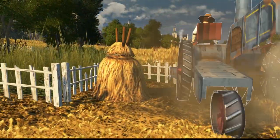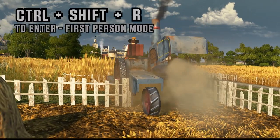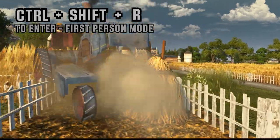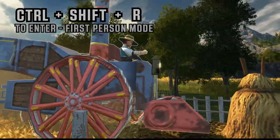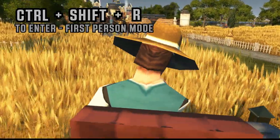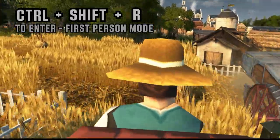All you have to do is get the first person mode with Ctrl+Shift+R. Press this combination to get to first person mode, and then when you get close to the tractor, as you can see, it gets highlighted. Left mouse click to jump into the tractor, and now you can help your citizens in this hard harvesting job.